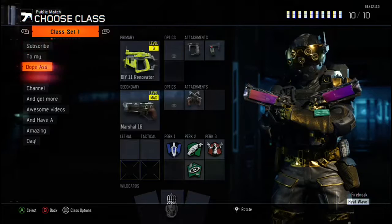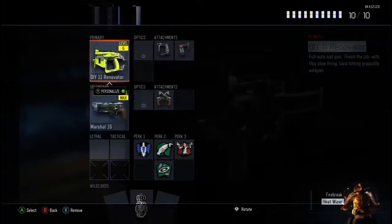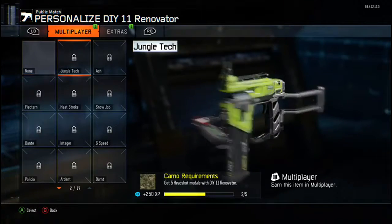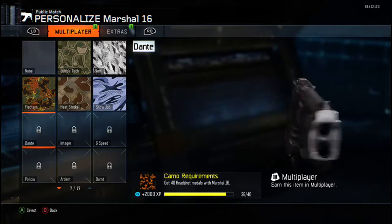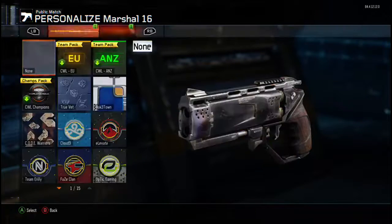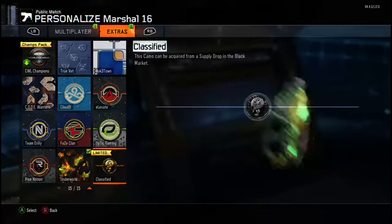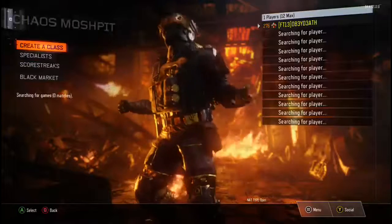That's my class. I really don't care for the DIY 11 Renovator — it's a pain to get headshots with. I also got the Marshall 16s a few weeks ago and just haven't mentioned them, but they're actually really good even after getting nerfed. I'm grinding hard for this camo — I want it so bad. I didn't get the Bloody Valentine camo because it was really garbage.